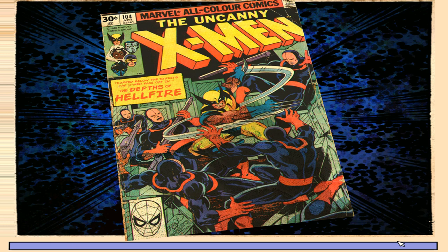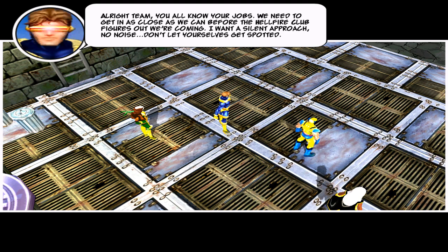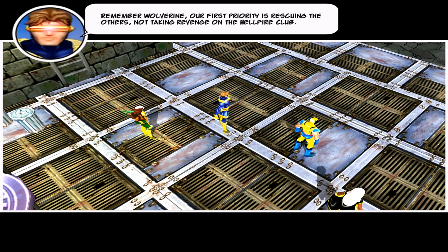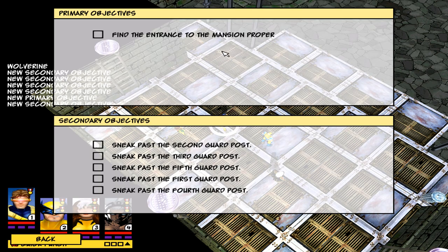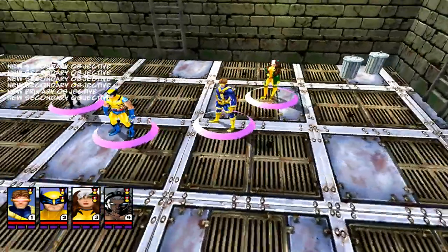I think it's issue number 104 now. So we need to avoid enemies. Objectives: find entrance to the mansion proper, sneak past the second guard post, third guard post, fifth, first and fourth. Okay.